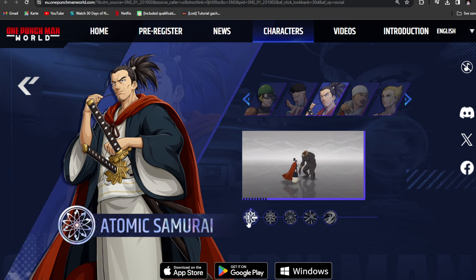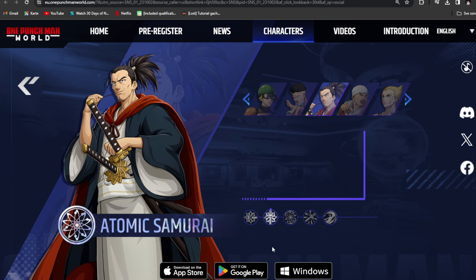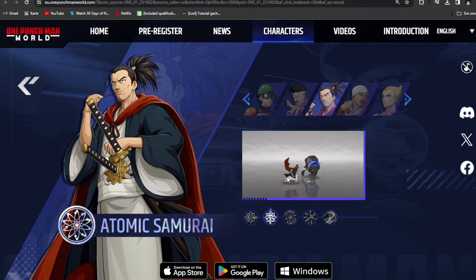Atomic Samurai is actually busted. I didn't have much time to test him during the closed beta, but based on many feedbacks and how everything looks, he's a busted character. Atomic Samurai with his swords — super busted. I believe Janus, Saitama in pajama form, and Atomic Samurai are like the top three best characters, at least from the closed beta in my view.